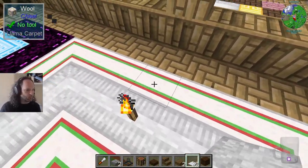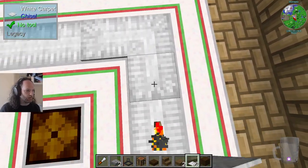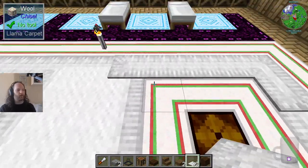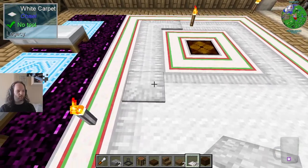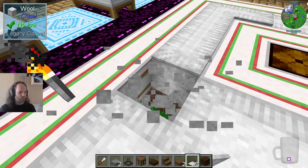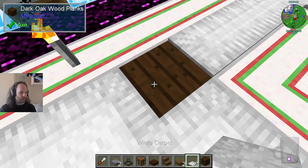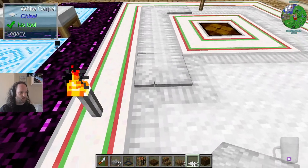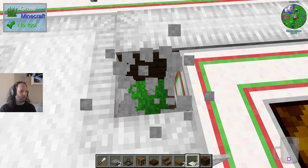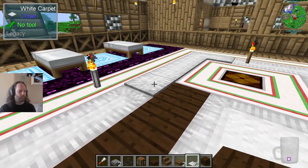The other thing you'll notice about these is what we call connected textures — if they are next to each other the textures will be connected. If you put them individually they aren't connected. I was under the impression that these do not have connected textures, but now that I've learned that they do, I really like that. And look how you can see the thing underneath it.